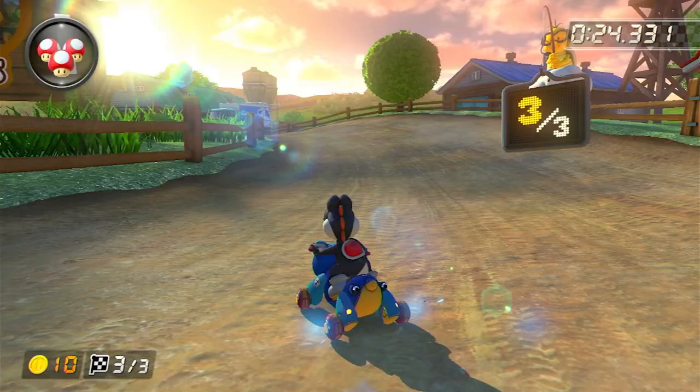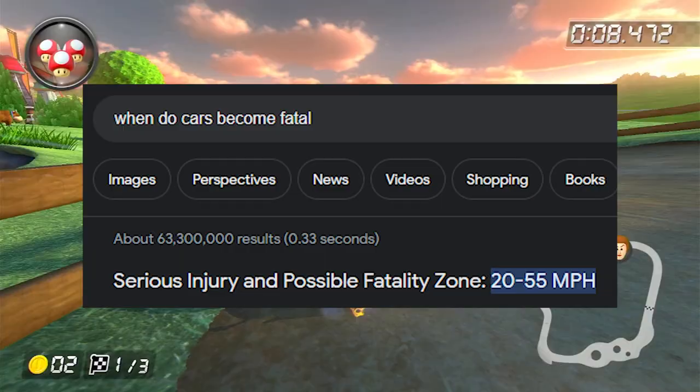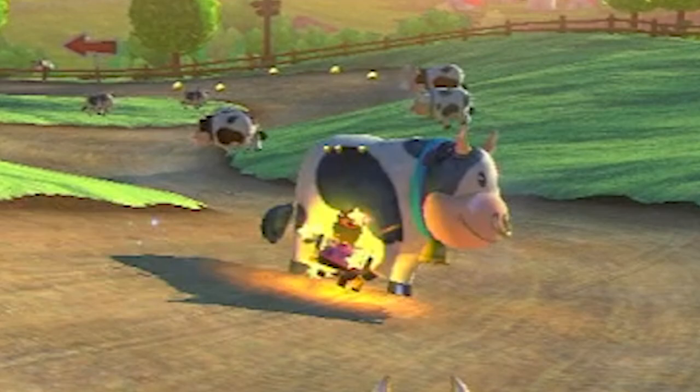And despite going this fast, the Moomoo will always, no matter what, stop our cart in its tracks. Cars start becoming fatal as early as 20 miles per hour, but Moomoos don't even flinch at 150. These cows are so strong that the reason they don't bother moving out of the way, or even look at the cars driving down the road, is that they don't need to. They might as well be invincible.